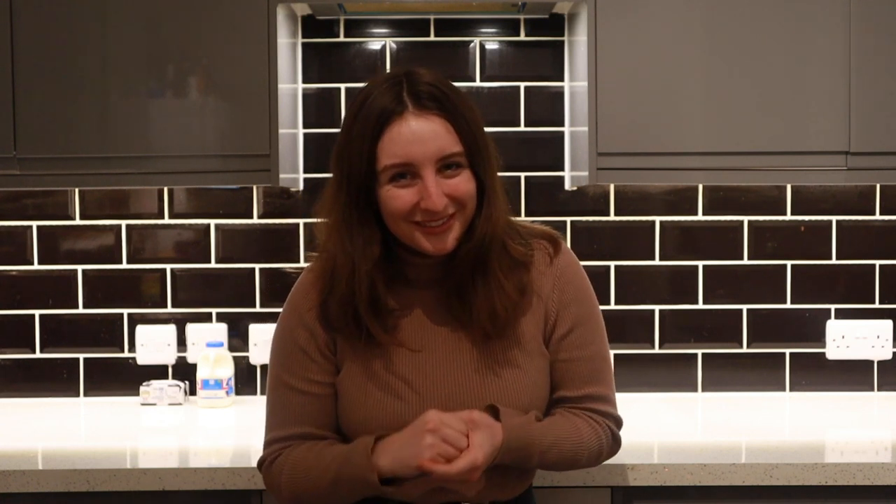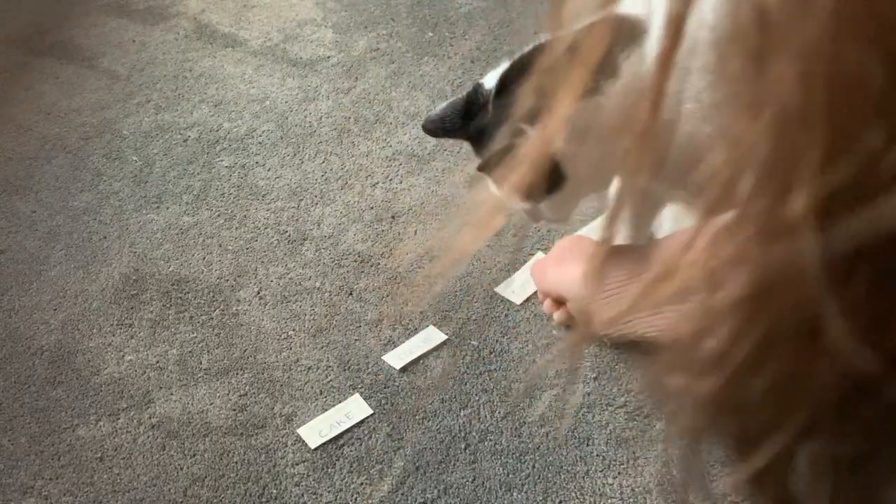So to start us off, the first category is what we're actually baking, and he's got four choices: cupcakes, cookies, brownies, or a cake. Bear in mind, it was his first choice of the day, so it did take a little bit of figuring out. This is what he chose. Cake? Cookie? Cupcake? Or brownie?